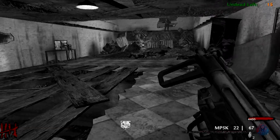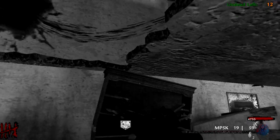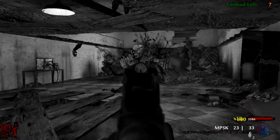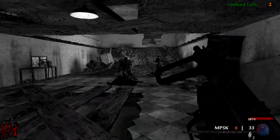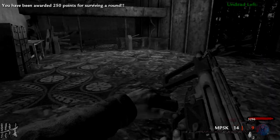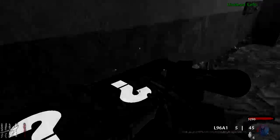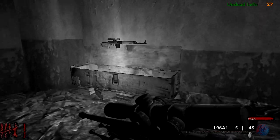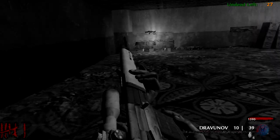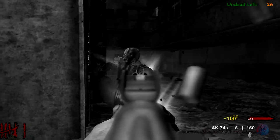I'm just going to wait here and let the zombies come to me. We got enough to open up this door — that's also where the box is. Let's open it up and hit the box to see what we can get. There are no Monkey Bombs on this map from what I know. I got two snipers from the box — are you joking me?